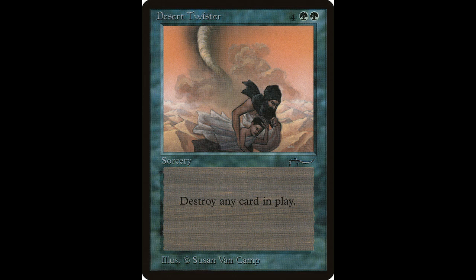Moving on to green — our first card is Desert Twister. It has a high casting cost: four colorless and two green, but it destroys target permanent. If you look at the original card, it says 'any card in play.' Pretty cool. The card is worth about $61 and it has been reprinted.